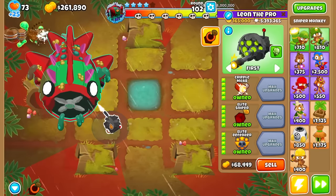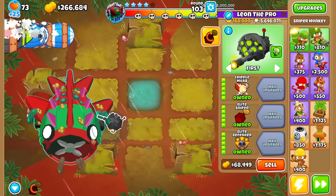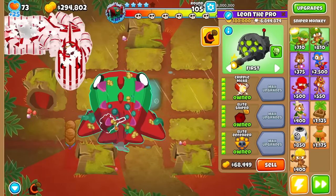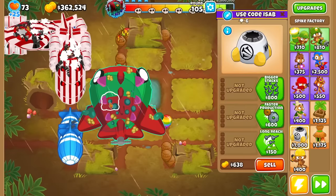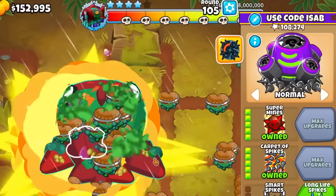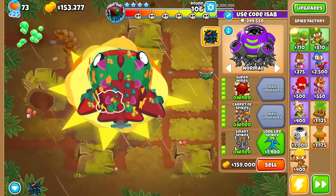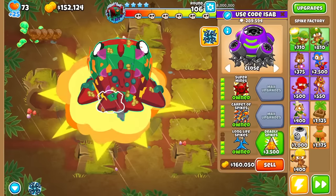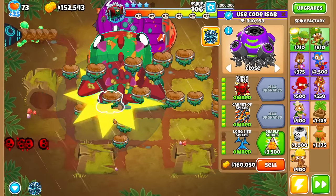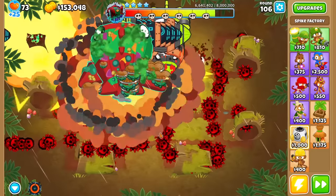I feel like Super Mines plus Carpet Spikes will go crazy. I'm down to try the Spike Factory — let's do it. Super Mines, Carpet Spikes right up. Here we go. Holy — that's like 200k damage from one Carpet Spike ability. I feel like Perma Spike won't really do us any favors because since it was right on top, the Spikes get eaten up before they even reach the track. That's how the tower works, it seems.